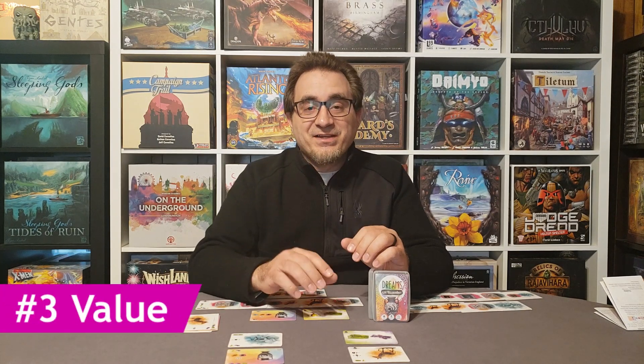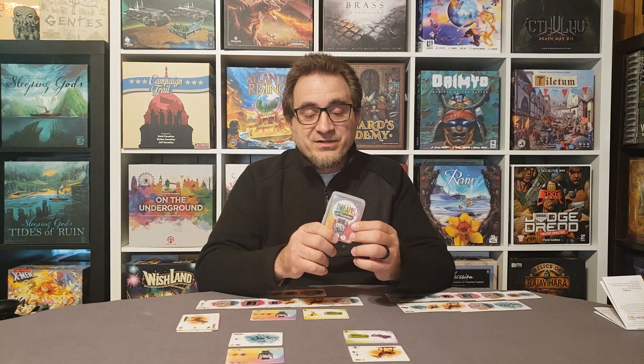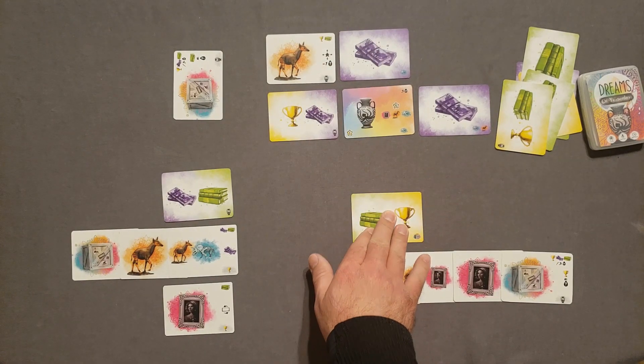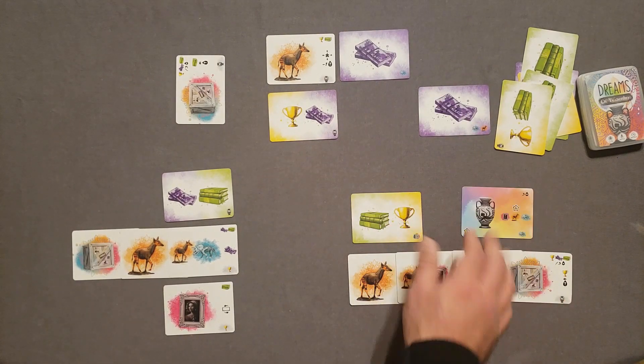For number three, let's talk about the value. This is a very inexpensive game — it's only a few cards and costs about the same as a button-shy game. It comes in this nice little wallet-sized case, which is supposed to be slightly larger in the final production, but this prototype case is just slightly smaller than my wallet. It's something I can easily carry around and have available wherever I go. It doesn't take up too much table space, and it's just a lot of value for what you get. It's exactly what you'd expect from a button-shy game, but Weird Giraffe is putting out their own small box games, and I'm very happy with the value.